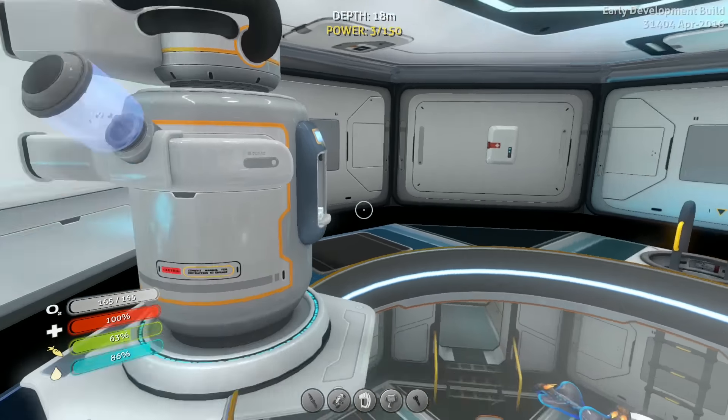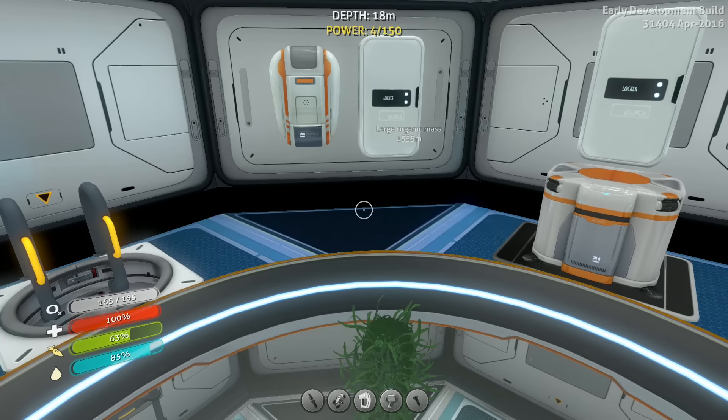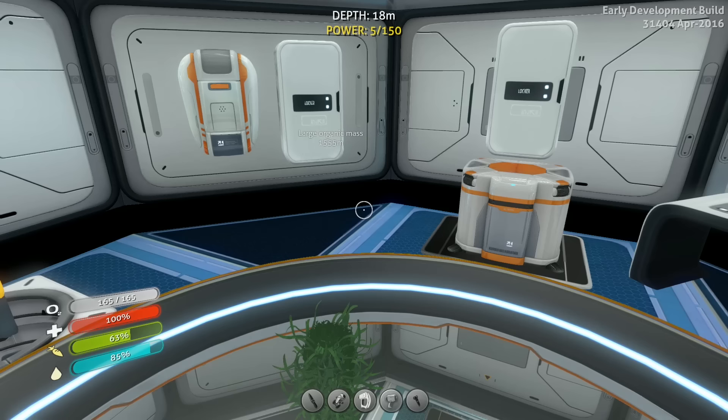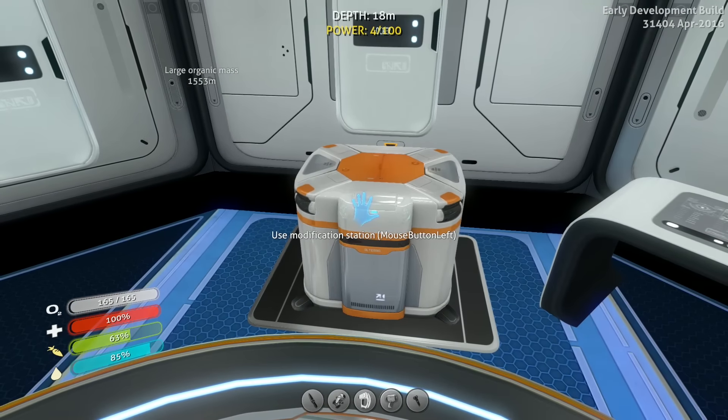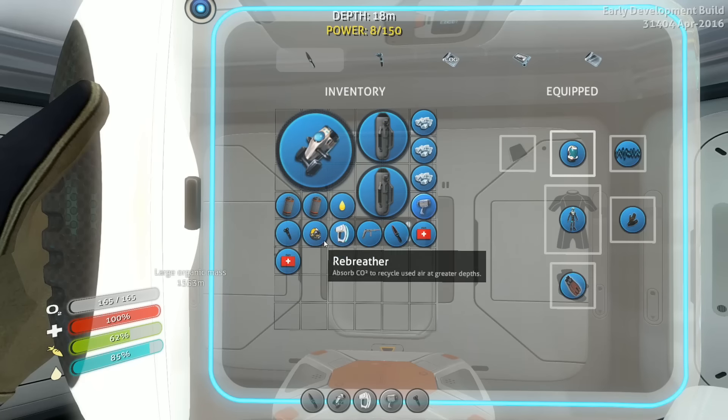I was losing oxygen there for a second. I got nervous. The power's out, you lose oxygen. Last episode, we unlocked some blueprints for some very much-needed things, like our modification station, the moon pool, and a propulsion cannon. The modification station has allowed us to build our swim charge fins, upgrade our tanks to high-capacity tanks, so we have a little bit more oxygen.